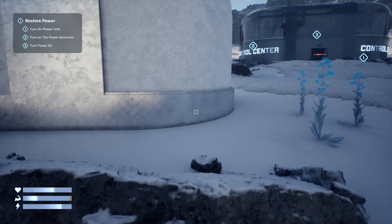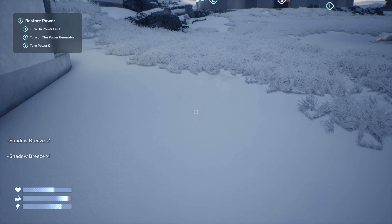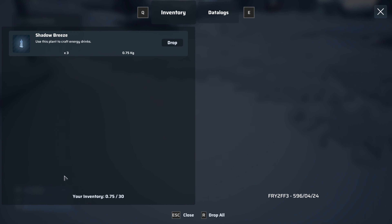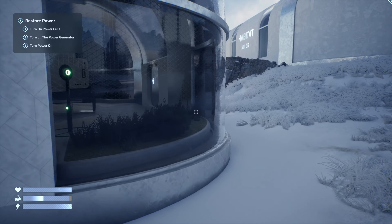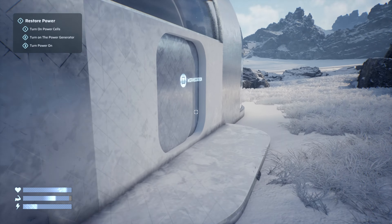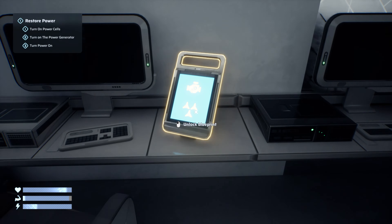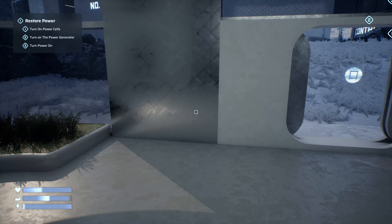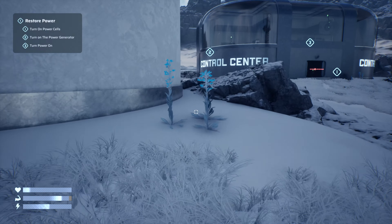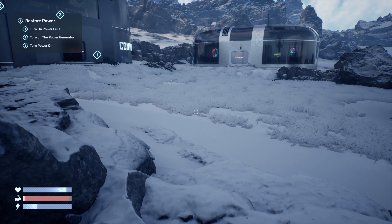We can actually pick these up — not sure what they do. We do have an inventory. We can use this plant to craft energy drinks. There's a workstation in here. Oh, blueprint — engine tier one out of three. Perhaps grab some of these as well. Should we turn the power on first, get that switched on?